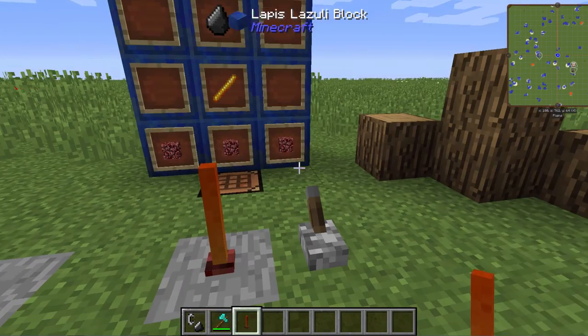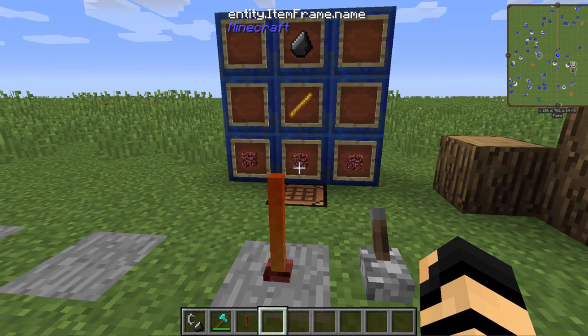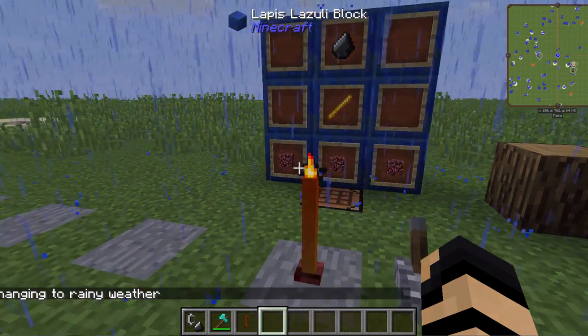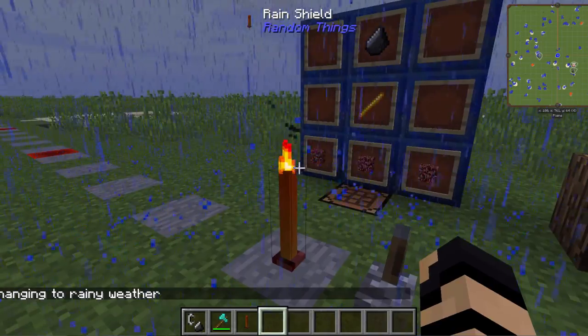You just place it down on the ground and it will accept a redstone signal. Now, allow me to demonstrate — change it to rainy weather, and you can see it actually starts with this little animation of a torch.